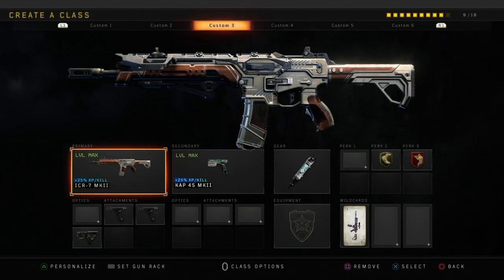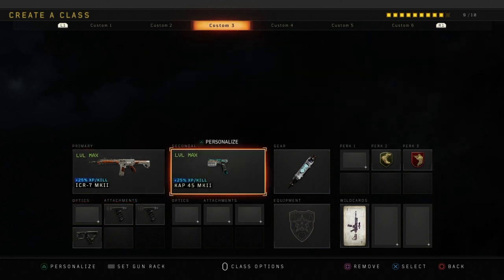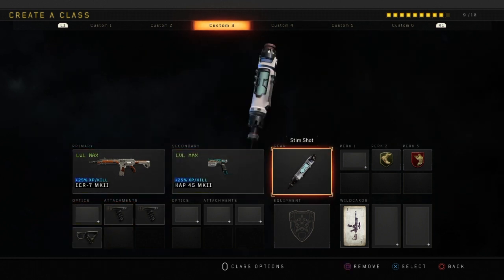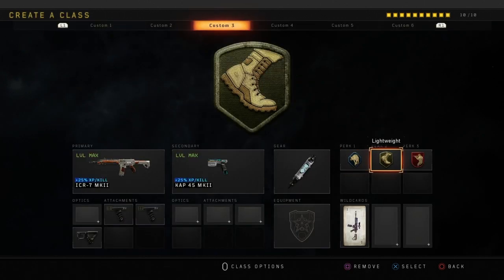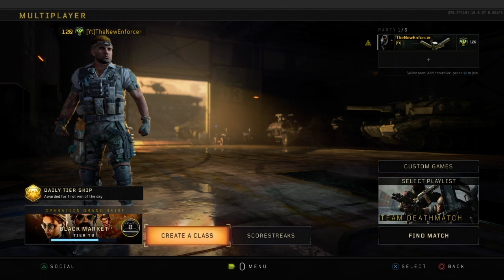We are going to start with the ICR-7. This is the class right here: I run Double Grip with Quick Draw, Cap 45 for Secondary, and then we have Stim Shot, Scavenger, Lightweight, and Ghost. That is my class that I run with the ICR-7.